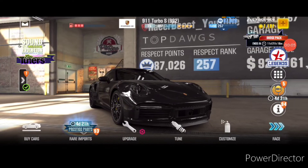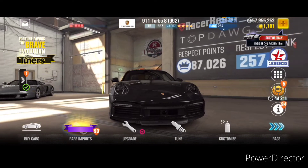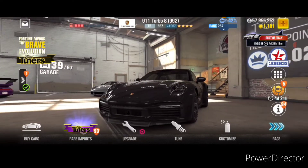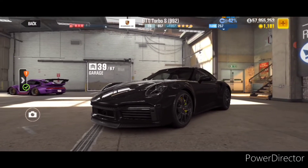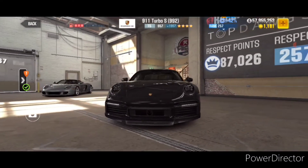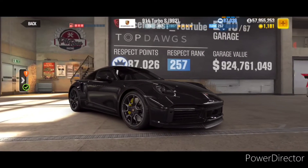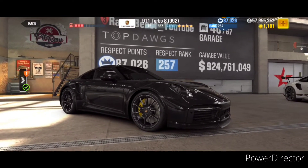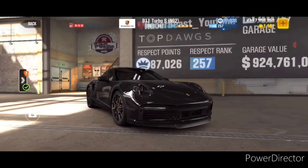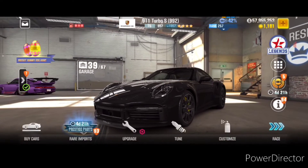What's up Racers, Rees Abhishek here and welcome back to another CSR2 video. I am here with the Porsche 911 Turbo S992 and in this video I am going to show you a good live racing setup for this car. In my opinion this is one of the best Porsches out there for live racing, and for a good reason. This is a super low performance point high evo car and I have tested this in a few lobbies. It has done really well for me in live racing. So without further ado let's get into the live racing setup for this one.